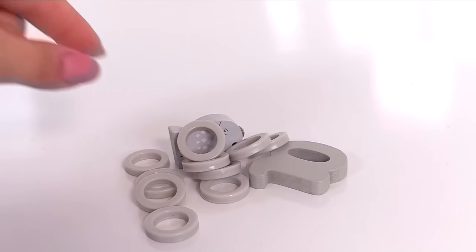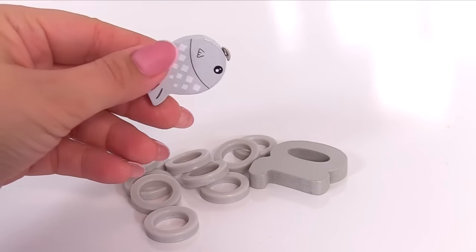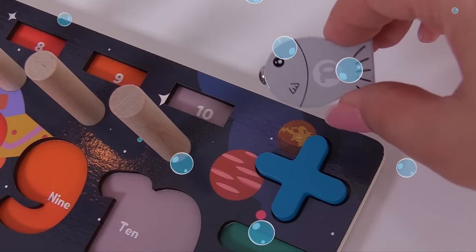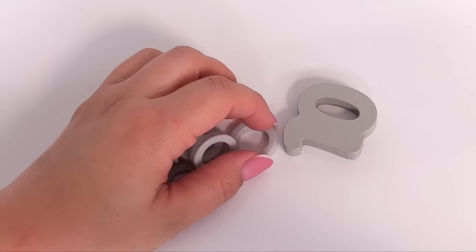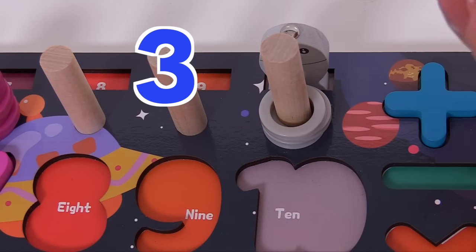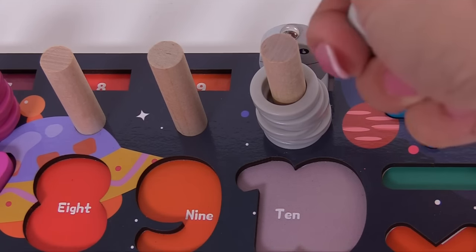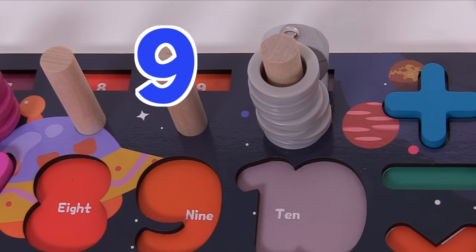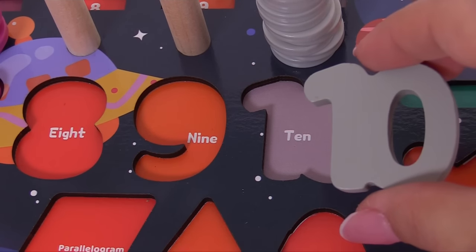We have our puzzle pieces. It's a fish — bloop bloop bloop! The little fish has the number ten on it and it's ready to go home. What else do we have? We have some rings: one, two, three, four, five, six, seven, eight, nine, ten — ten gray rings! And here's the number ten.